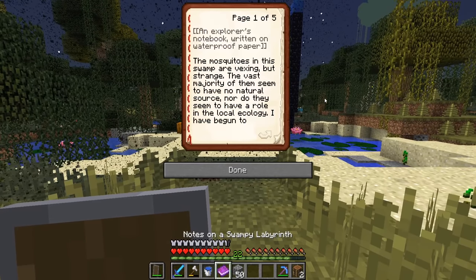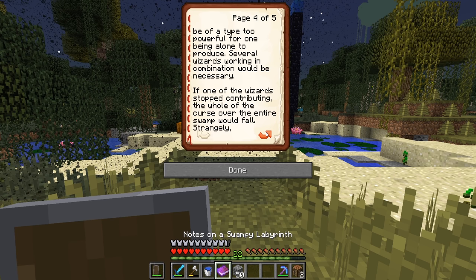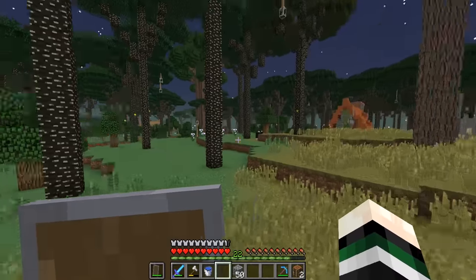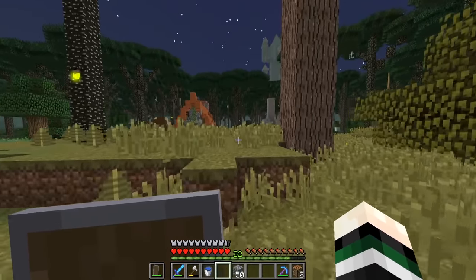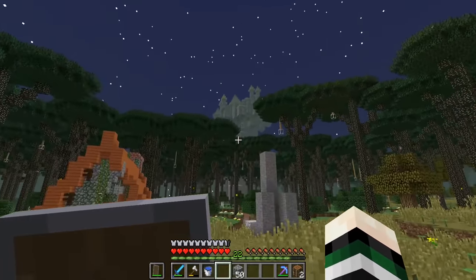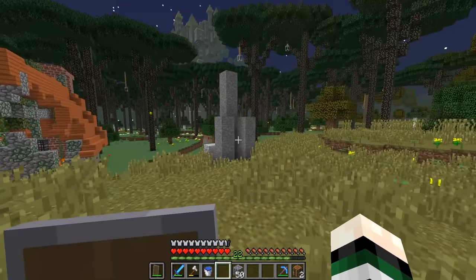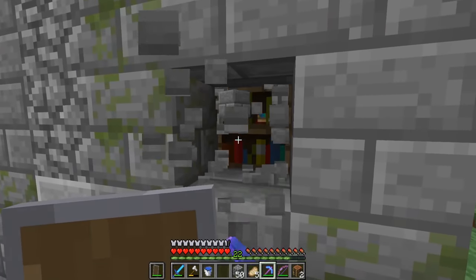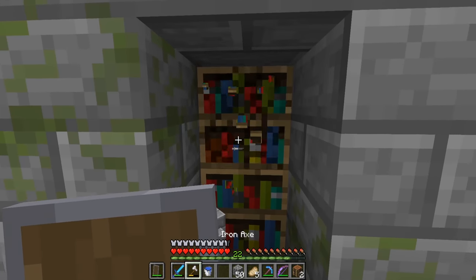I opened the book. It said there was a curse causing hunger in the swamp, and I needed to defeat a wizard to lift it. It told me to go to a place with pointy towers — and that was definitely this castle. I had a feeling I was about to run into another boss. I couldn't find an entrance, so we're breaking in right into the side.